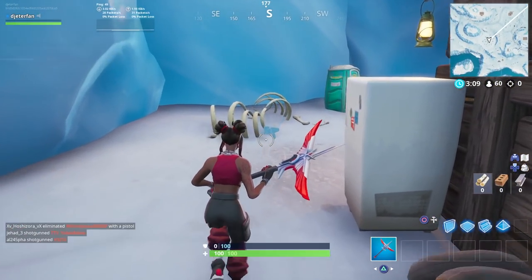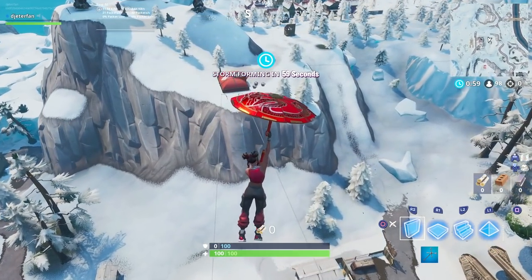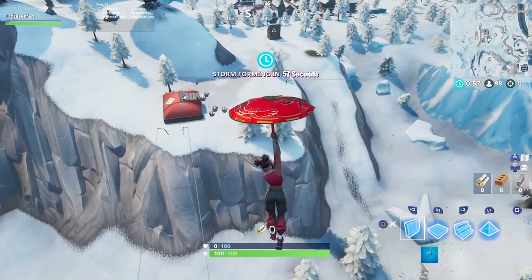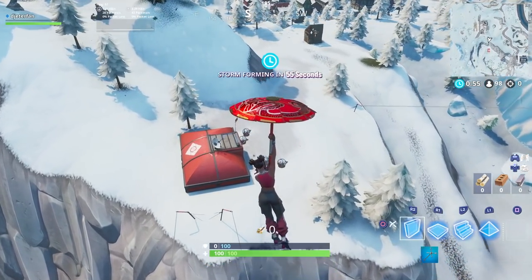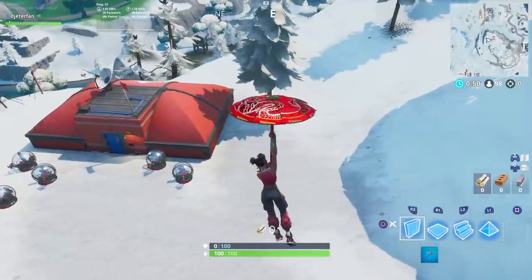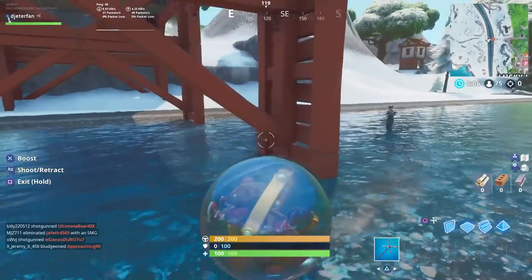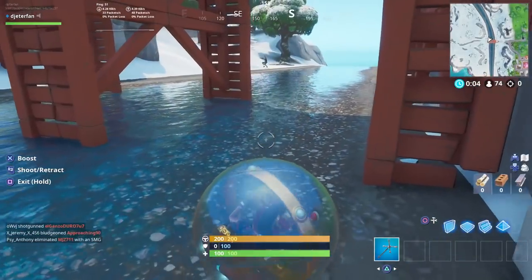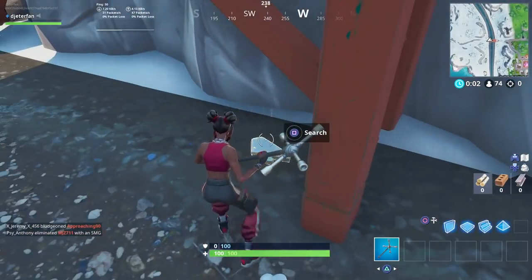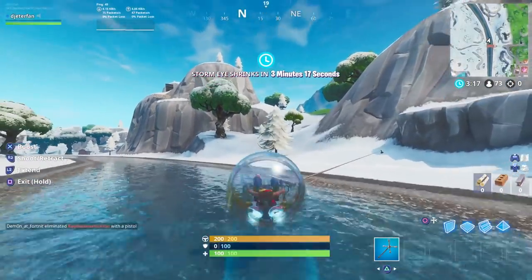After collecting the jigsaw puzzle piece in here, go into another match or head over to the baller spawn right around the corner next to the giant club. Once you've grabbed a baller, head over to the bridge right next to Lucky Landing — this is where you'll find one of the next jigsaw puzzle pieces. Grab this jigsaw puzzle piece right underneath the bridge at Lucky Landing.